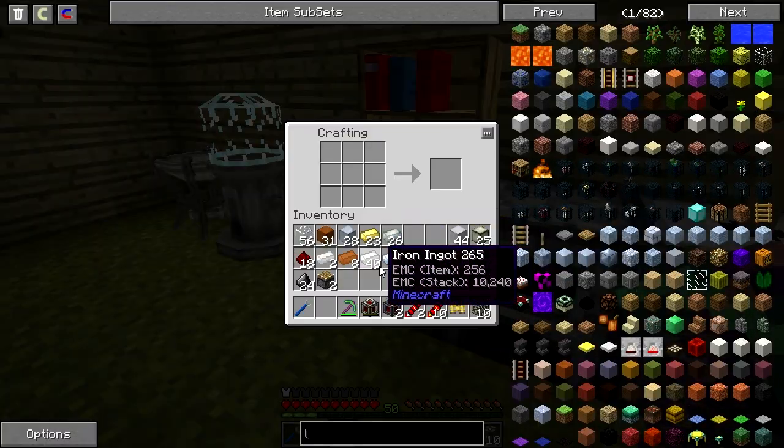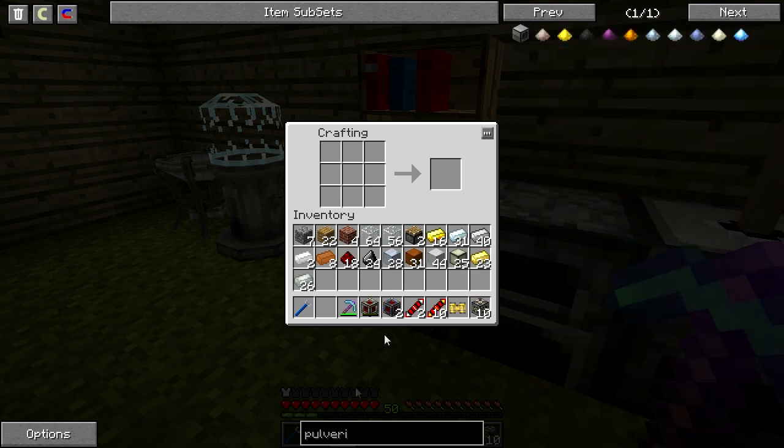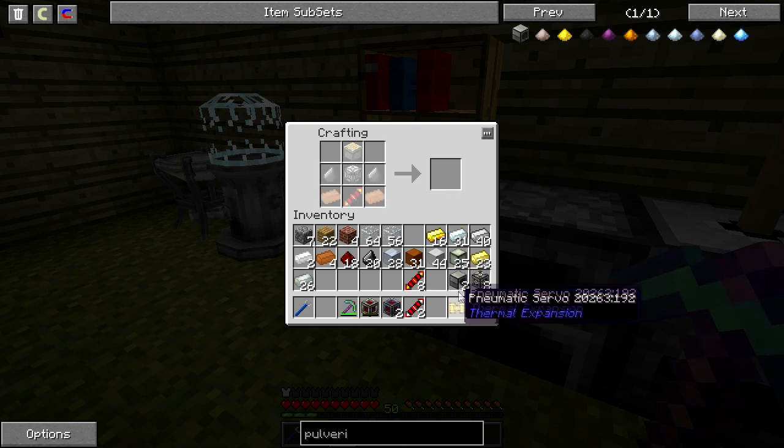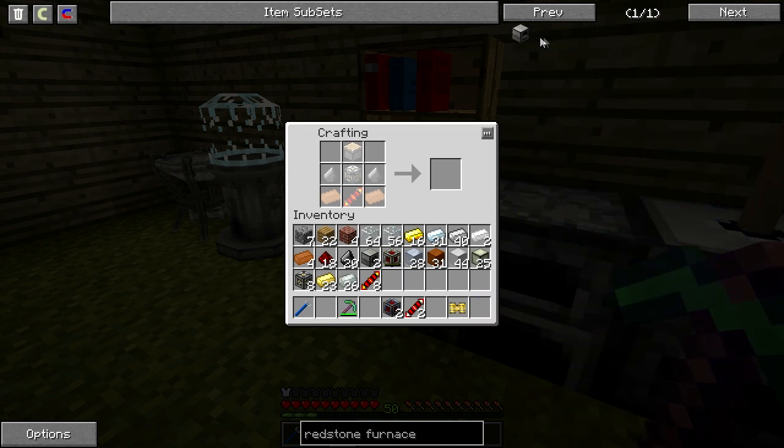Now we wanted two more pulverizers and two more redstone furnaces. For the pulverizer we need two copper, two flint, pistons, two machine frames, and two redstone reception coils. There we go — sweet! And then the redstone furnace: for that we need redstone, brick, copper, machine frames, and a reception coil. Very nice, now we got that done.